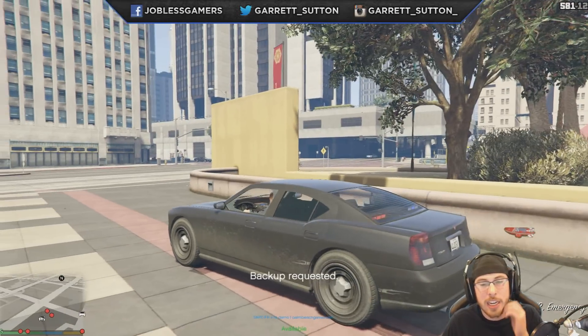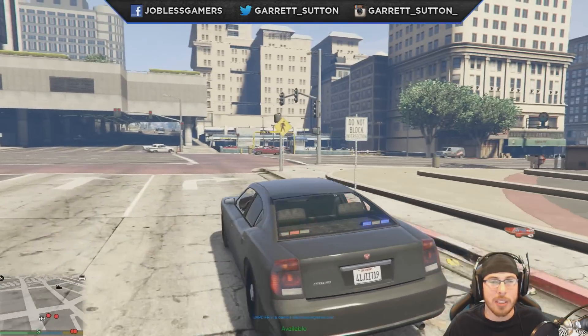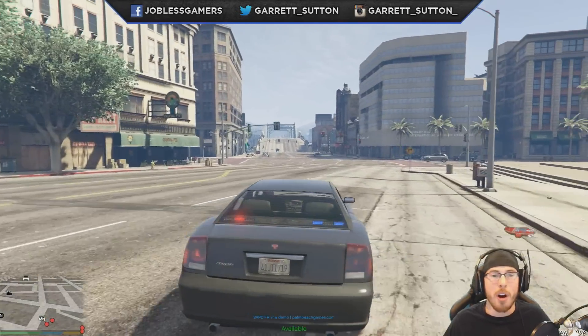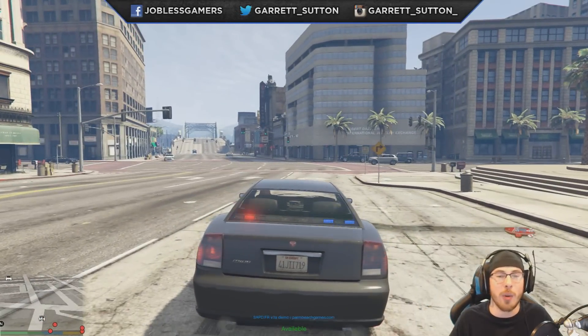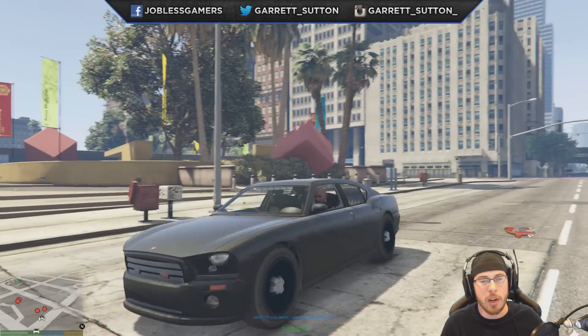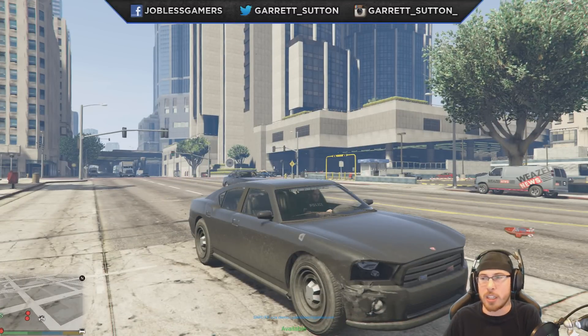If you press F6 it requests backup, though I'm not exactly sure what that does right now as nothing really shows up and no additional backup comes. But overall this is a step in the right direction for this mod. I really like how it started off — you're able to choose your officer, your partner, and your car. It looks cool. I really like how that was set up.